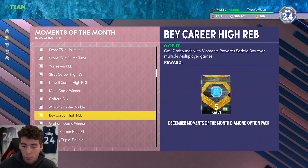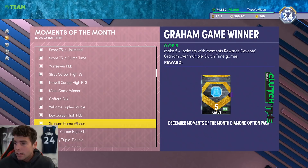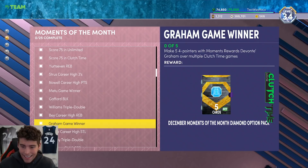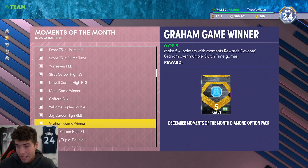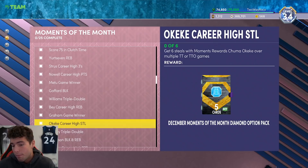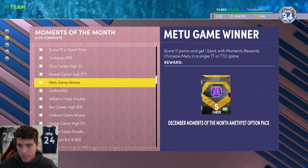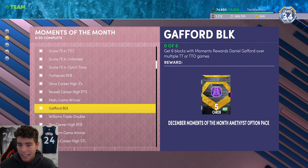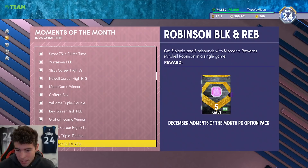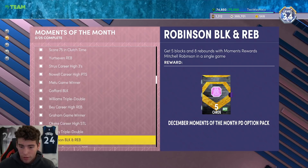At the next tier it's tough because Josh Giddy and Robert Williams both need triple doubles. The rest are easier: Okeke needs six steals in triple threat (easy), Devontae Graham needs five four-pointers in clutch time (easy enough), Saddiq Bey needs rebounds over multiplayer games so clutch time works. You can do clutch time for both Saddiq and Devontae Graham. The triple doubles in Domination are going to take a while. I'd get Robert Williams and Josh Giddy first at the diamond tier.